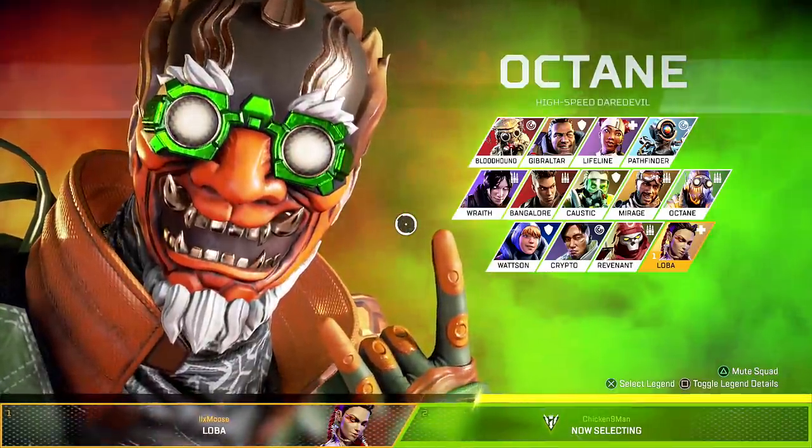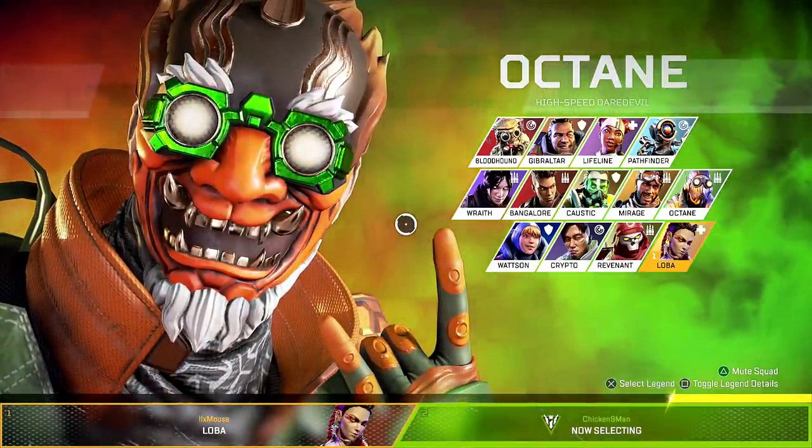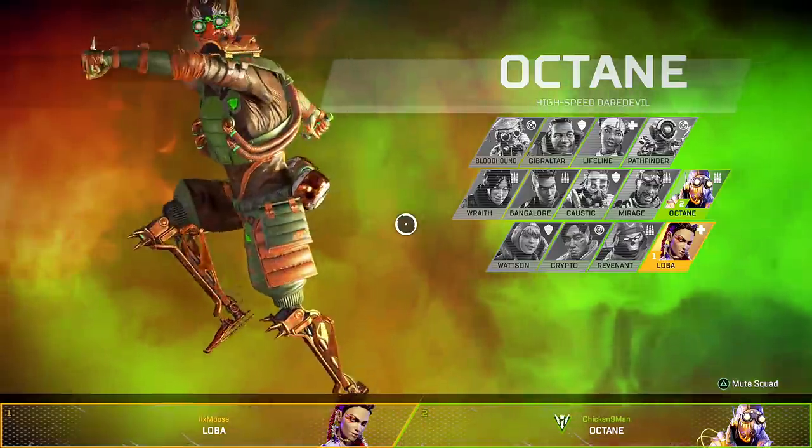Hello there, once again my ever faithful internet audience — it is I, the chicken man, back at it again with another Apex Legends gameplay. In today's gameplay we're gonna be rocking the classic sweat combo: the R99 and the Wingman.